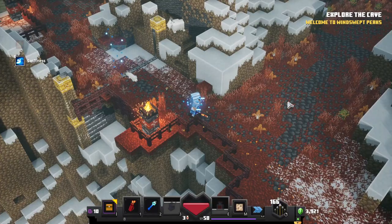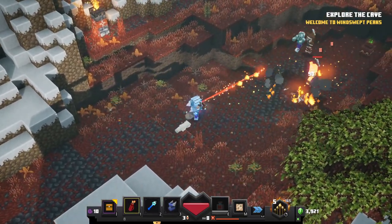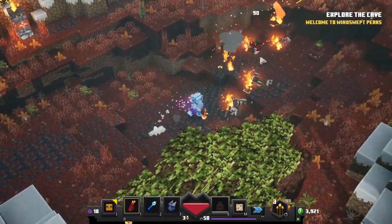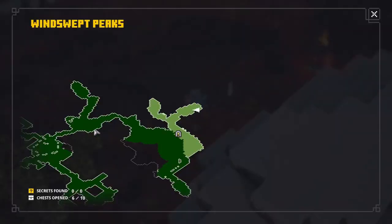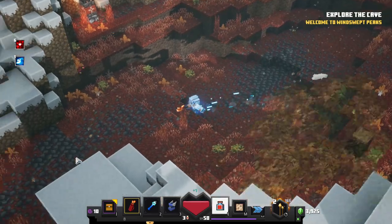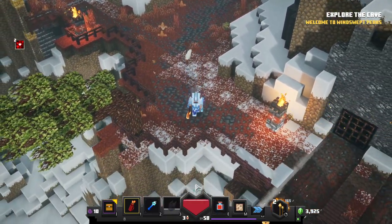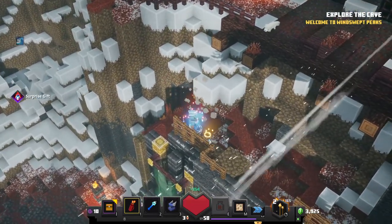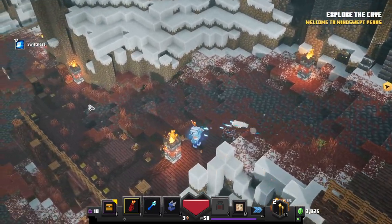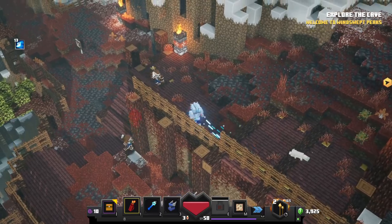Heading back out, there is something up this way — I'm a bit curious, might as well take a peek here on the Windswept Peaks. It wasn't much — just a little bottle. We can head out now with our Swiftness Potion being ever so useful. These guys are not happy with me. I need to really choose my battles here because I don't have too much health. Luckily, I have plenty of arrows, so I can really just fight my way at a distance.